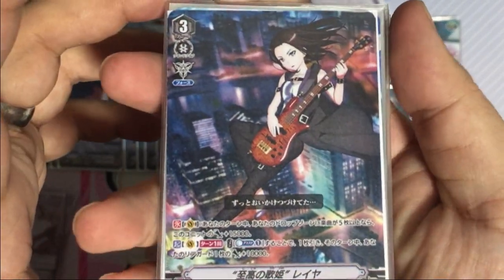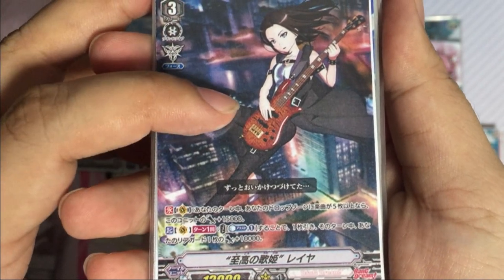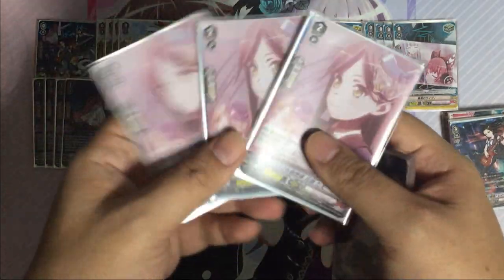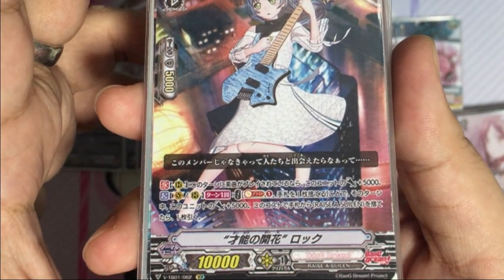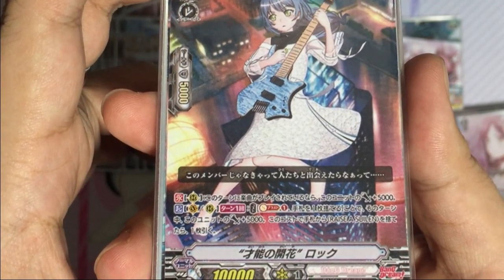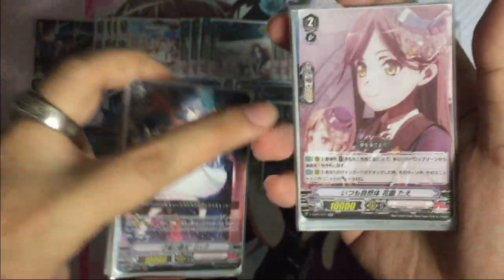Next we have Layer, the main vocal and main vanguard. During your turn, if you have five or more music in your drop zone, this unit gets power plus 15k; activate: counter charge one, draw one, and during this turn one of your rear guards gets power plus 10,000. We also have Tia — you can play four copies or just two and swap one for music. Next is Lock: if you play a music during this turn, this unit gets power plus 5,000; activate once per turn: counterblast one, drop one card from your hand, this unit gets another power plus 5,000, and if you have discarded a Raise a Suilen card you may draw one. She's the new guitarist who used to be in the band — that's why she fits into this deck perfectly.